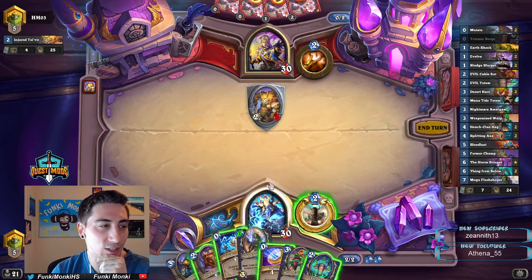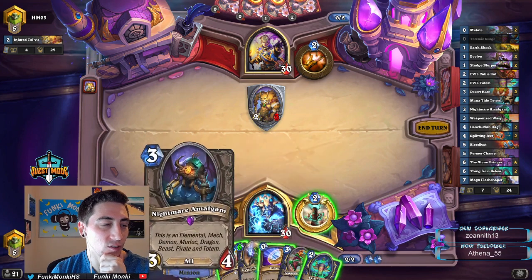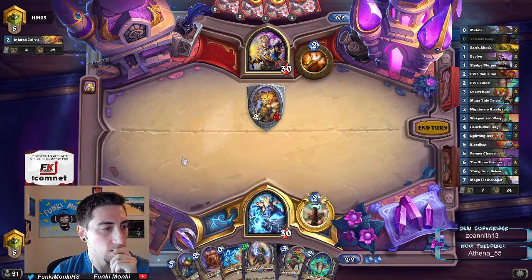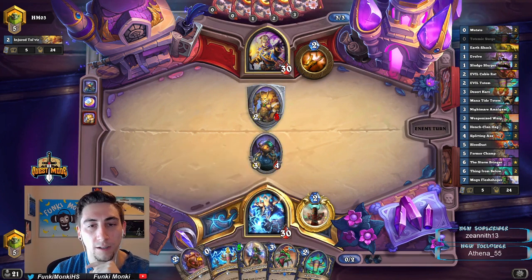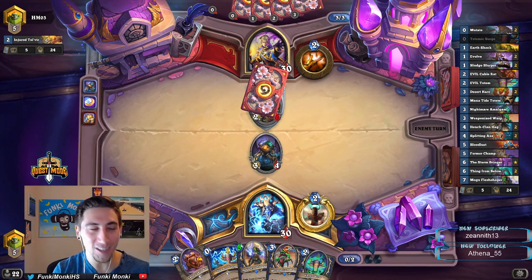Wait, Evil Totem and Totemic Surge — or I could just do Nightmare Amalgam here. Yeah, I'm just gonna coin out the Amalgam here. If he heals that Ghost, I can always Totemic Surge to make sure I kill it. Mana Wraith is actually really good in the rank 10 meta.